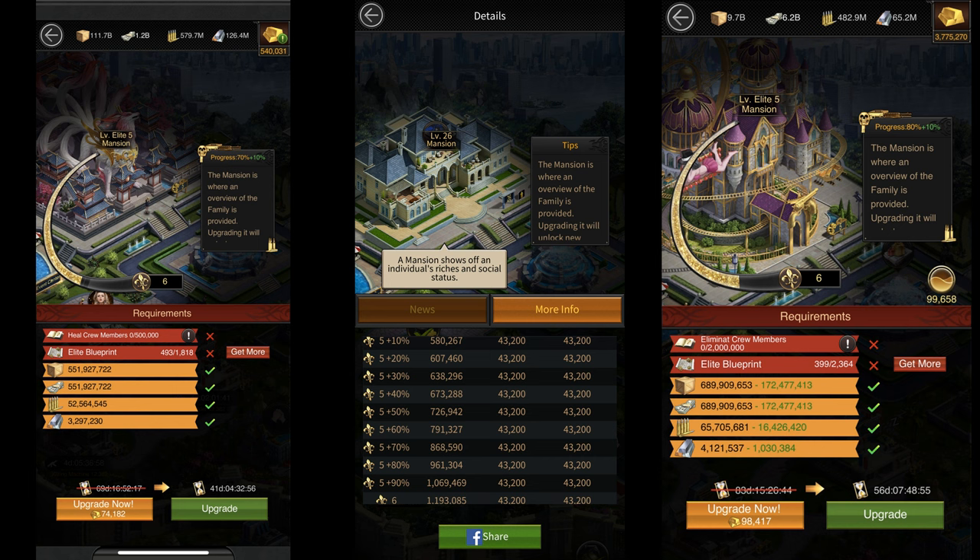Upgrading your mansion from Elite 5 to Elite 6 is more like upgrading it from Elite 5 to Elite 15, because you don't just have to do one upgrade to get there — you need to do a total of 10 upgrades. Apart from the regular requirements like having an Elite 5 wall and enough resources and blueprints,